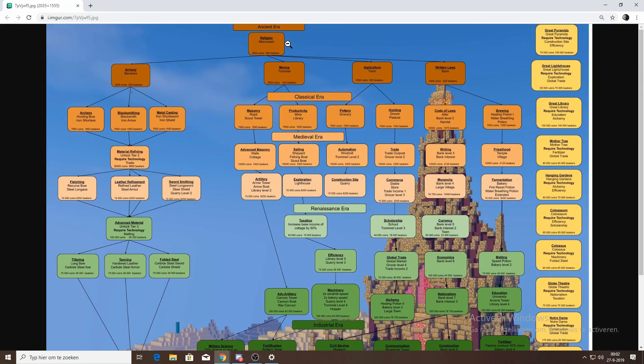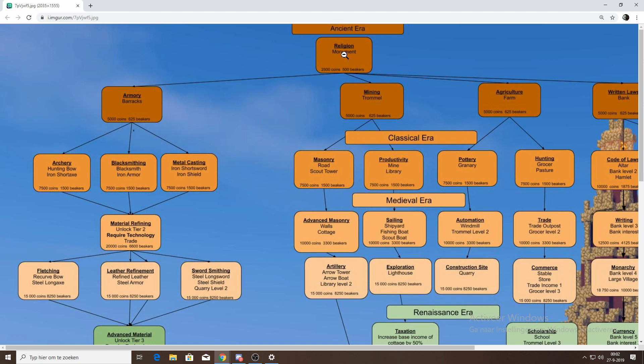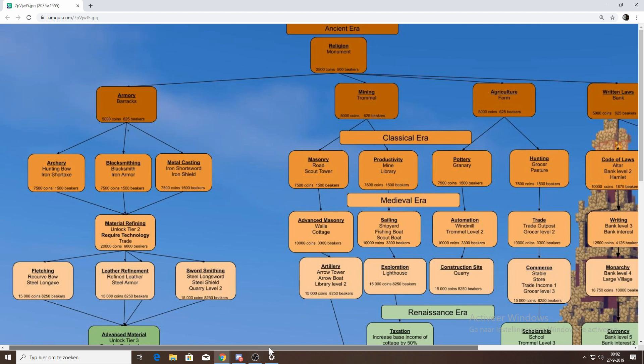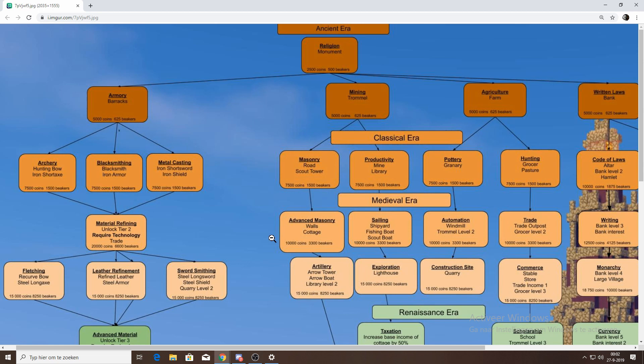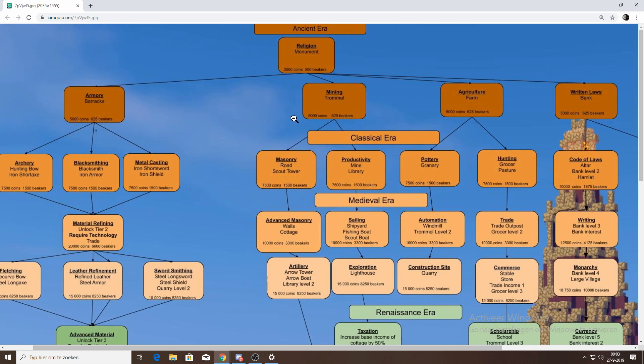Here's the tech tree. When you start, you begin with religion — you can build a monument after that research. We've researched everything from the first era and are going into the classical era, currently researching Code of Laws. From there you can level your bank, get an altar, and a hamlet. I researched mining first to unlock the bank, then the trommel — which is currently being built.